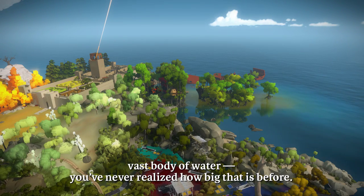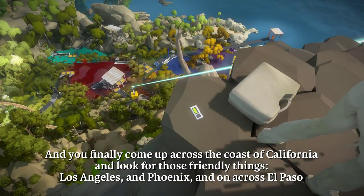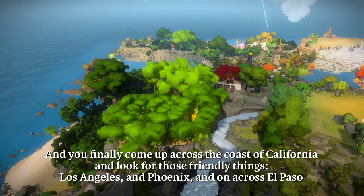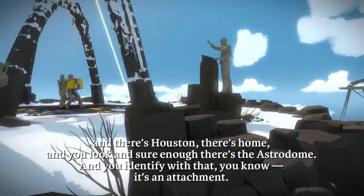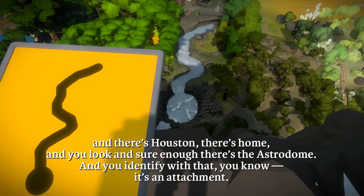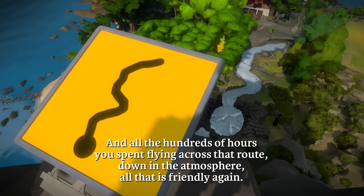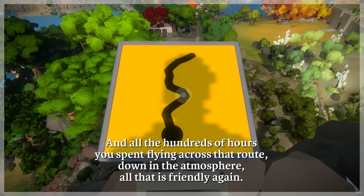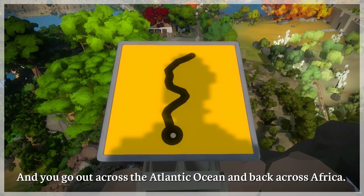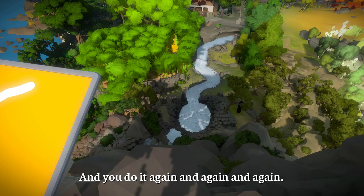Vast body of water — you've never realized how big that is before. And you finally come up across the coast of California, and look for those friendly things: Los Angeles, and Phoenix, and on across El Paso. And there's Houston. There's home. And you look, and sure enough, there's the Astrodome. And you identify with that — it's an attachment. And down across New Orleans, and then looking down to the south, and there's the whole peninsula of Florida laid out. And all the hundreds of hours you spent flying across that route, down in the atmosphere, all that is friendly again. And you go out across the Atlantic Ocean, and back across Africa. And you do it again, and again, and again.